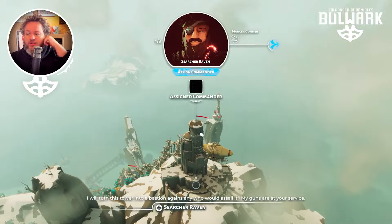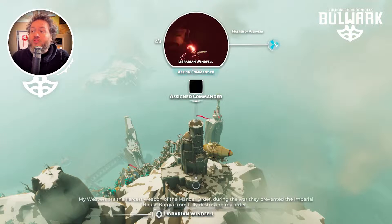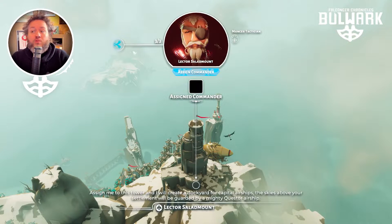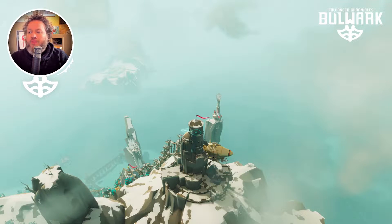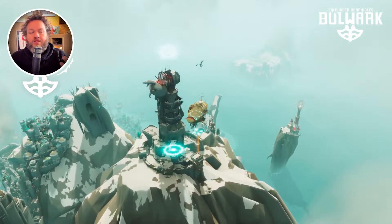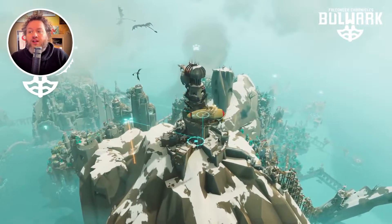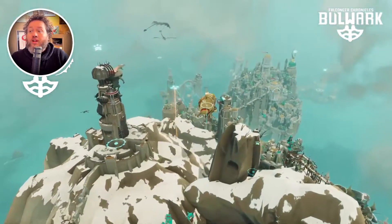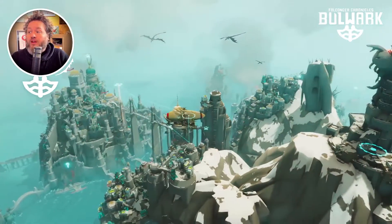When you finish one of these towers, they can become command towers, and that means you can assign one of the commanders — which you find in the open world or from a friendly faction — to your tower. What will happen is, if I go back to flying round mode, they will transform that tower into their headquarters and spawn, in this case, giant dragons to support you on your explorations and defend your settlement as well.